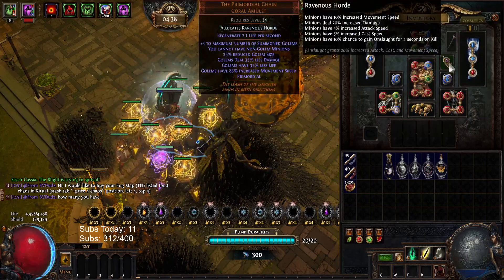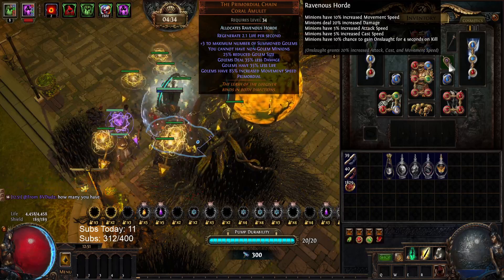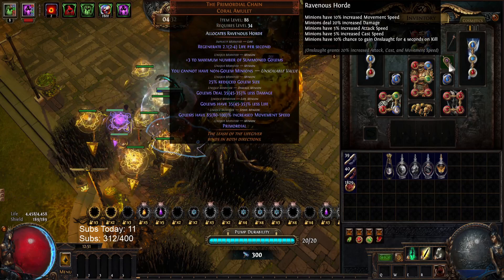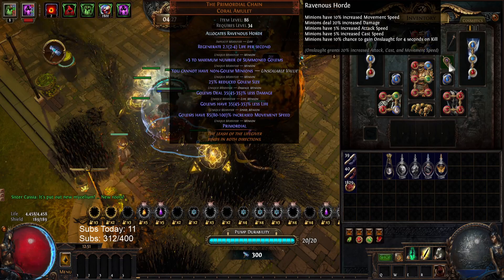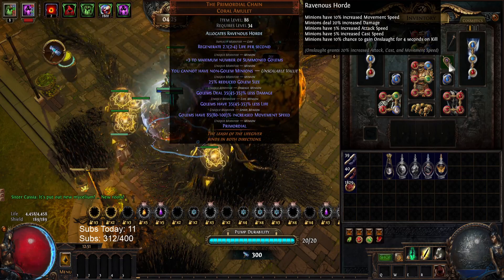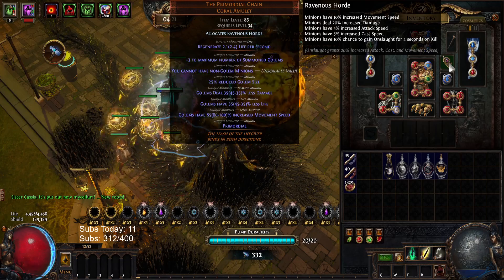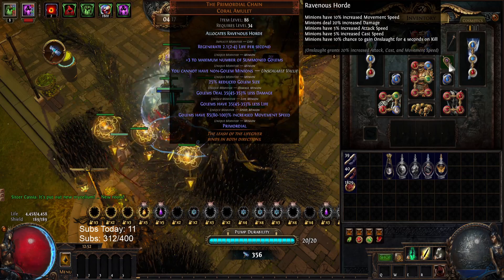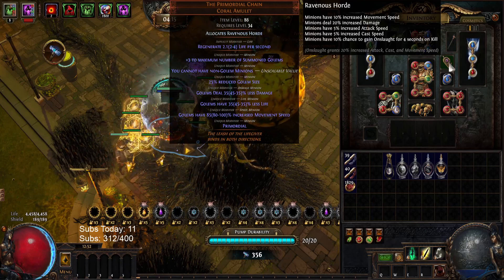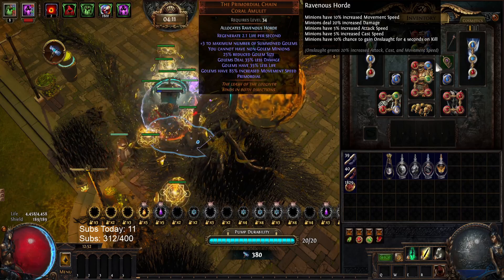So the primordial chain: I went for 35% less damage, 35% less life, and for move speed I went for just 85. I prioritized less damage and less life because those seemed more impactful than move speed. The move speed is a bonus stat — it's not a loss — so I want the other ones as little as possible, and that one I don't care. Move speed was nice, but I don't need it to be 100.